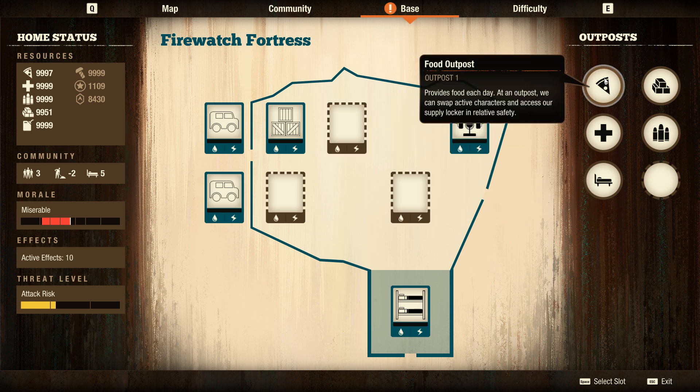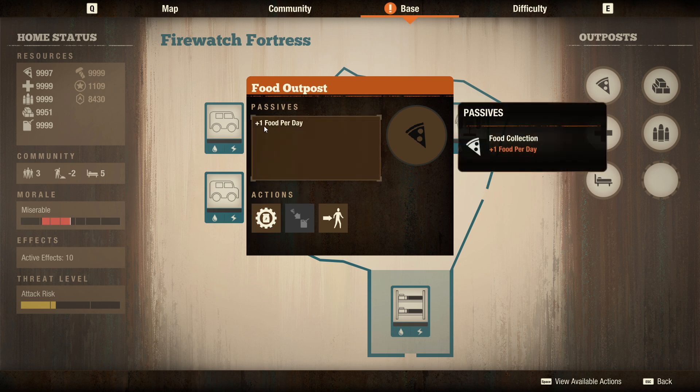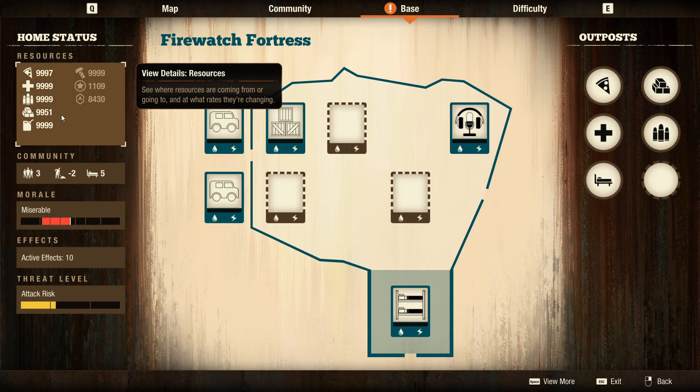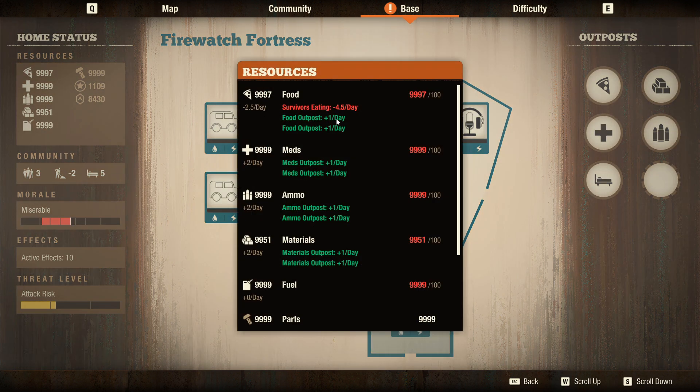Getting into depth on the food outpost functions - you have the baseline food production, and you actually get two food per day: one from the outpost itself and one from the additional function that was added. The baseline overhaul for every single outpost across the board is going to be plus two of every resource, because giving only one of a resource a day just didn't feel very impactful.